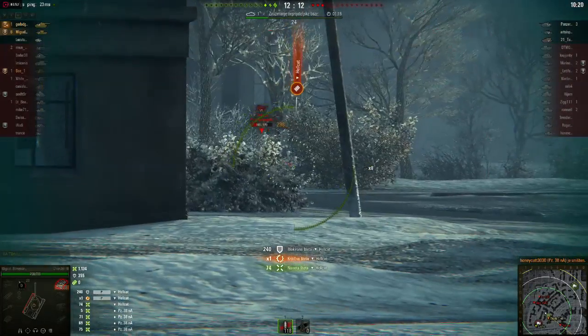This is what you select for equipment. You select a gun rammer so you can seal club noobs that don't know where to shoot you. You also select vents and gun laying drive.